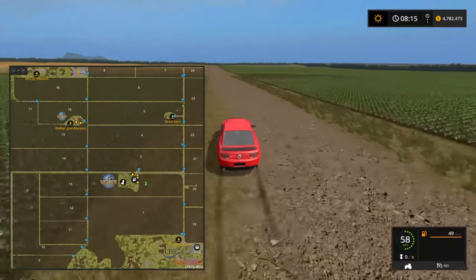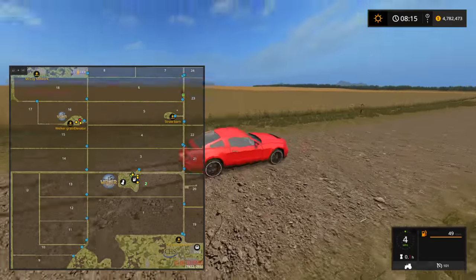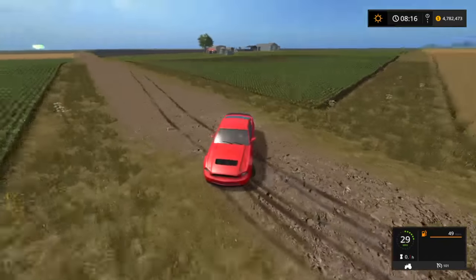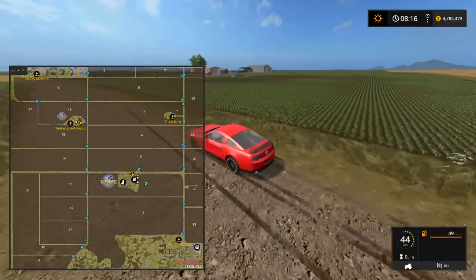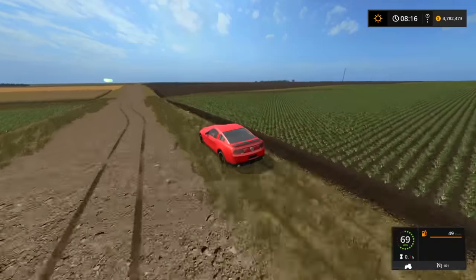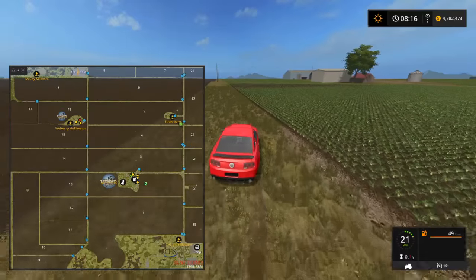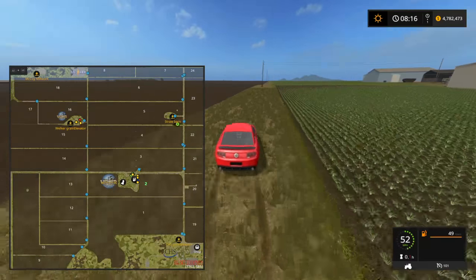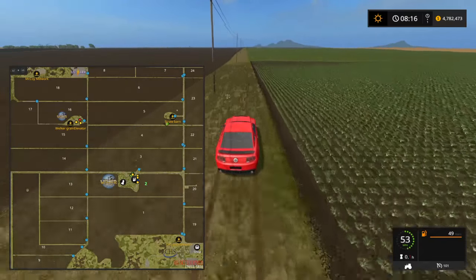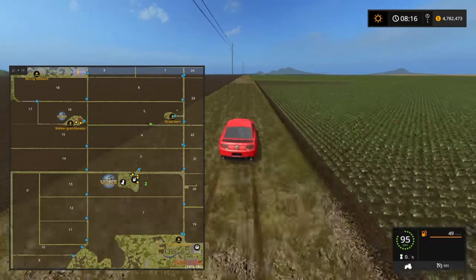I do believe the last one we're going to go through for part one here is the Walker grain elevator first. Then obviously I'm going to have to stop this and do a part two, which will cover the shop, the CHS grain elevator, and the McCoy Millwork area. I'm trying to get this all in one — it's just going to be impossible, I know that right now.